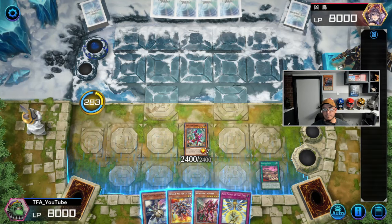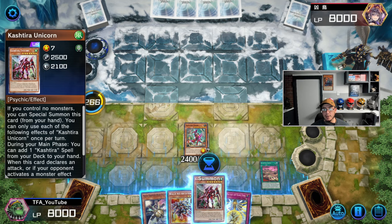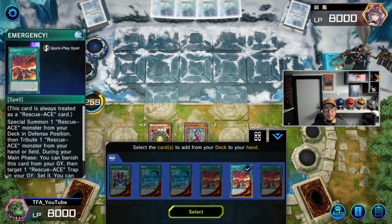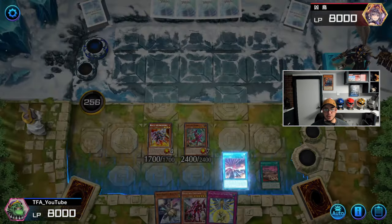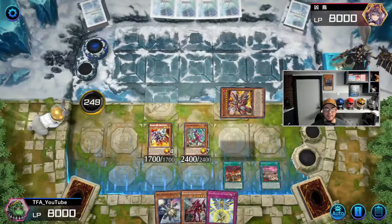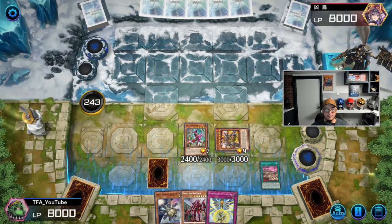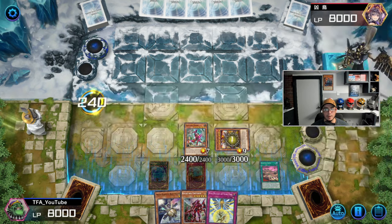We'll activate it. Preventer will be normal summoned. I was thinking of just doing the Unicorn and having the banish effect plus banish three, but we're going to normal summon Lifter here. We'll go ahead and get Emergency. We'll activate Emergency, get our boss monster, and at least we'll get to set four. They get to draw one and we'll have a set four and a banish — I'm kind of happy with this.